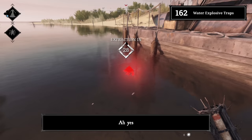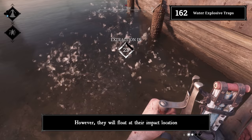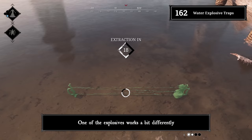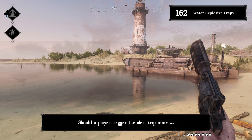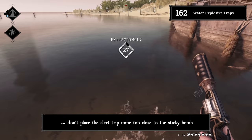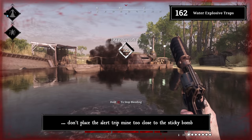Tip 162: Water explosive traps. Explosives do not detonate when tossed into the water — however, they will float at their impact location. Shooting them destroys them completely. One explosive works differently: the sticky bomb. It will float in the water and is still armed. You can place an alert trip mine next to it — should a player trigger the alert trip mine, the sticky bomb will go off too. Just don't place the alert trip mine too close to the sticky bomb.